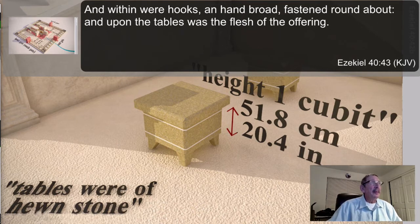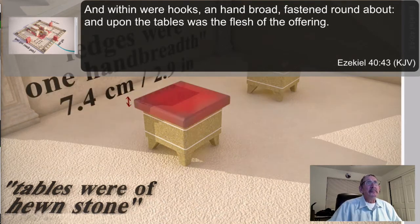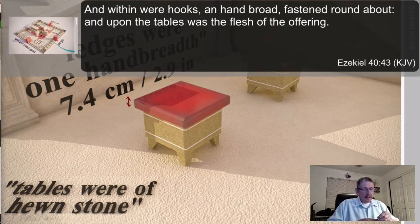The ledges were one handbreadth — that's four fingers. Four fingers at the widest point — at the knuckles — is almost three and a half inches, so I'd round off to about three and a half inches. That's a pretty good thick piece of stone, not something you're going to pick up easily.